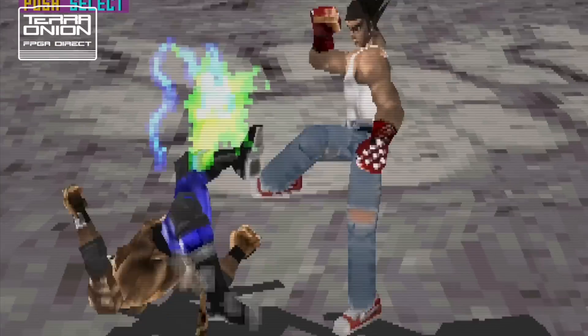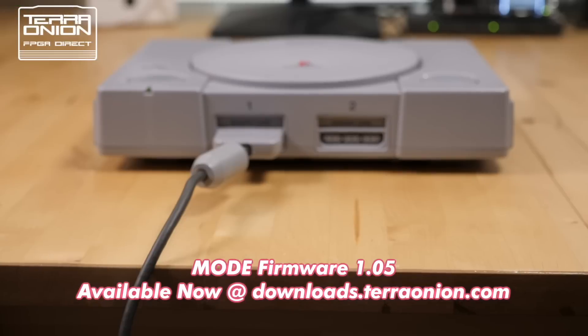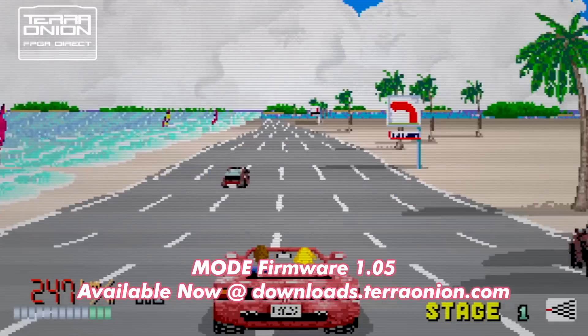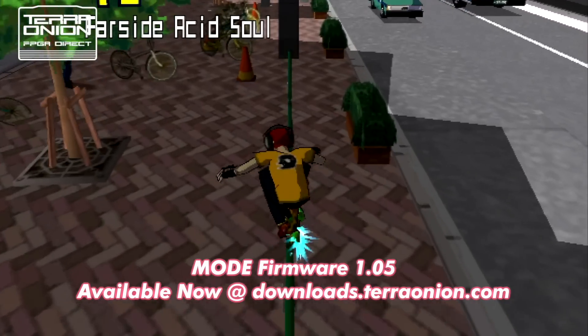Today we are releasing firmware 1.05, and it includes a host of updates and bug fixes, including support for sending Game ID to Memory Card Pro and PS1 Digital for the PlayStation, oversized disk images for translation patches on the Saturn, and plenty of other tweaks and improvements. Head over to the Downloads section and download it today.